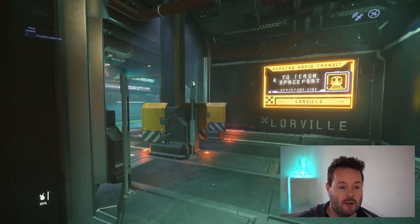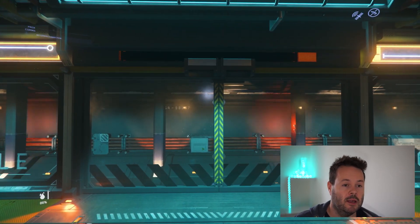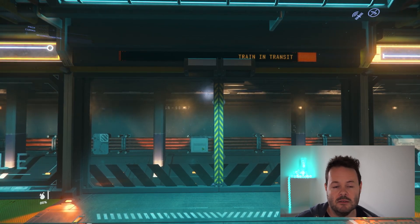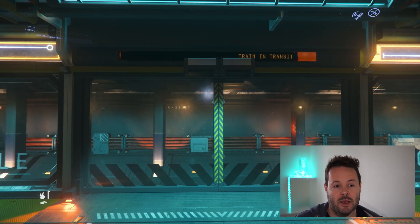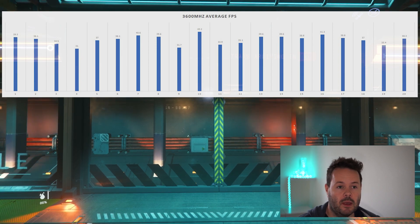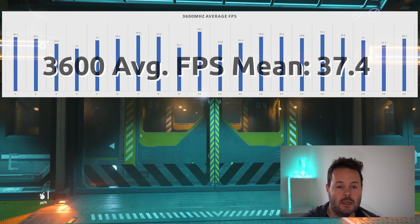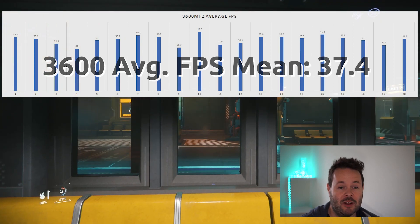From the data you can see huge variation between runs, once again proving you can't just run something once in Star Citizen and say that's the FPS you get. The servers make a huge difference. Here's the data from the 3600 runs — there's huge variation again, due to servers and general optimization. The mean average for the 3600 runs is 37.4 FPS, though that means little in isolation.